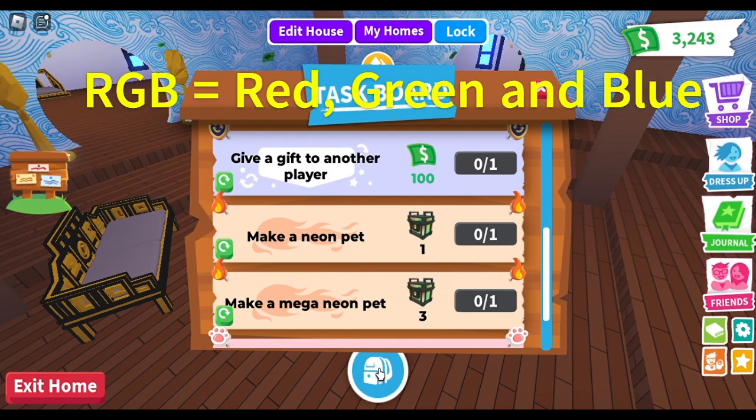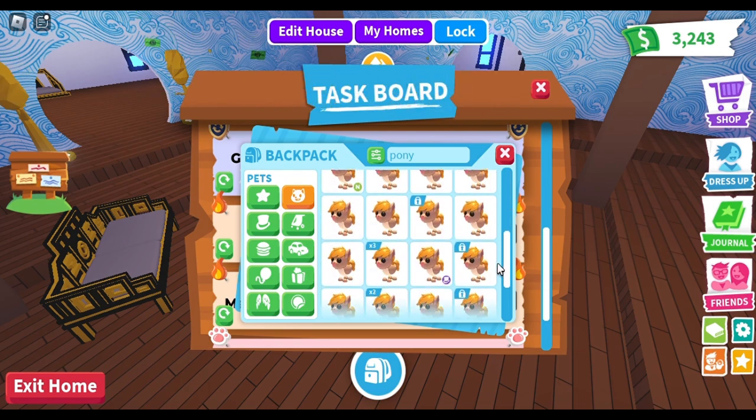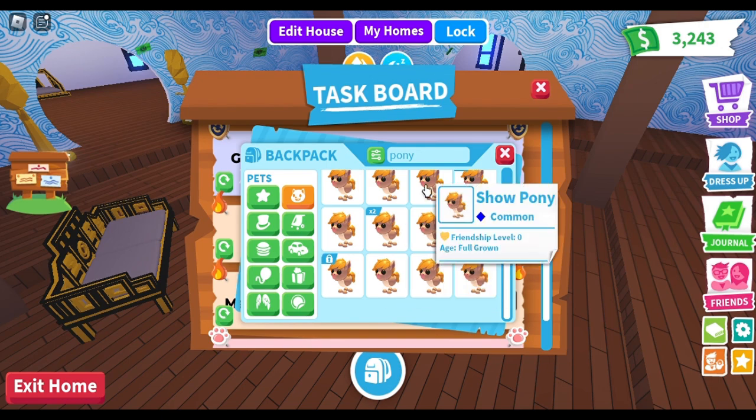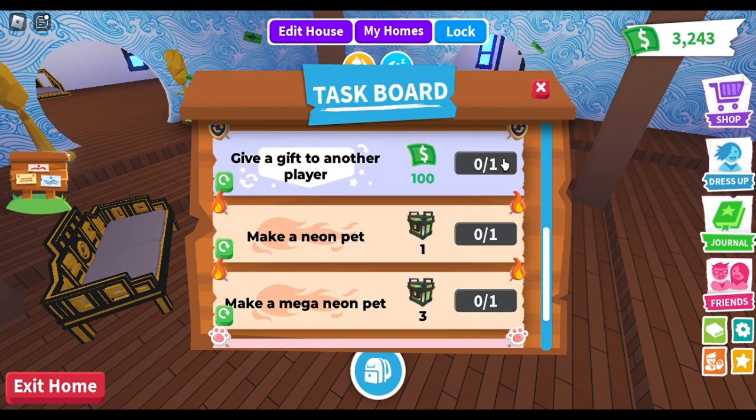In order to get it, you need to fulfill the task of making a neon pet. If you save all your ponies and just age them all up, you will be able to complete this task every single time it comes up on your task board. Keep in mind you need four fully aged up ponies in order to make a neon, or whatever pet you choose.